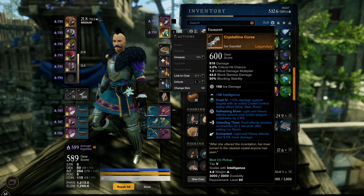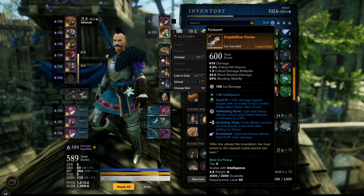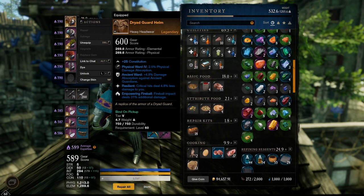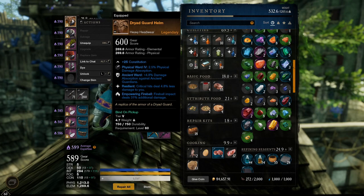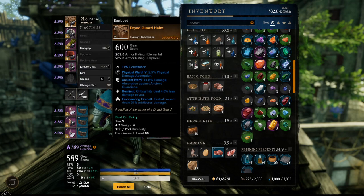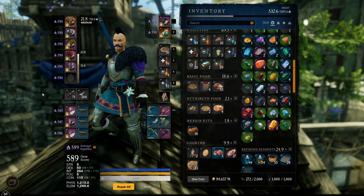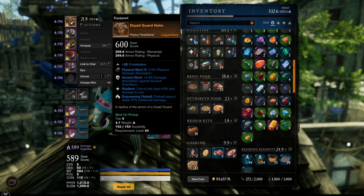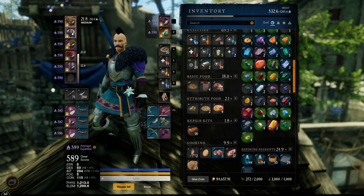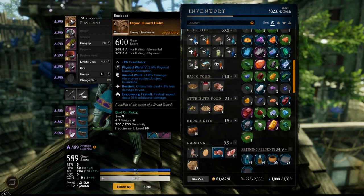Then we're going to move to Unending Thought — it's an ability perk. None of the ability perks will ever be able to stack. For example, you see it says Empower Fireball — it increases the damage of the Fireball. That one is an ability perk, meaning you cannot have Empower Fireball anywhere else in your gear. You can only have it once per set. You can have several ability perks, but you cannot have the same perk repeated in more than one piece of armor.